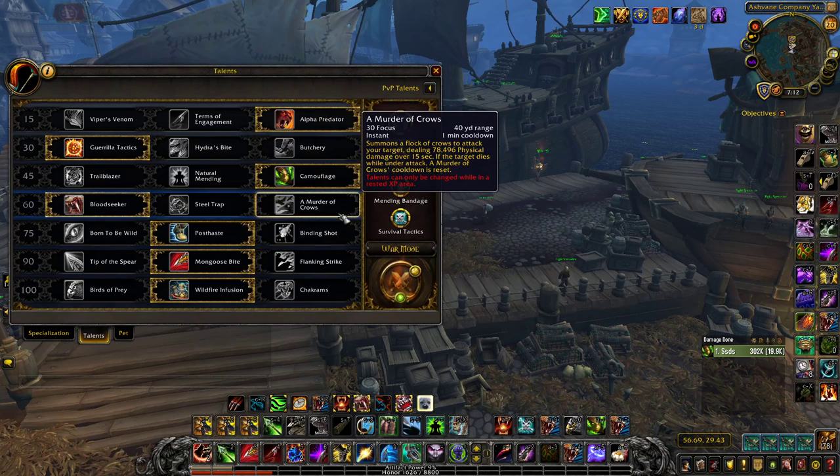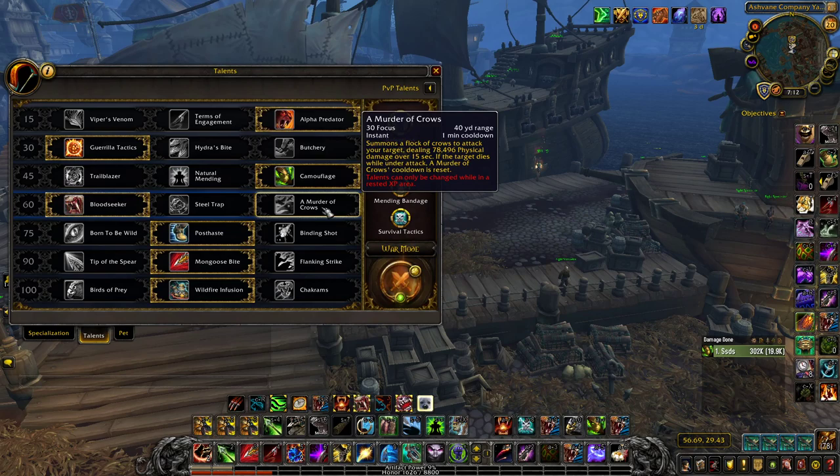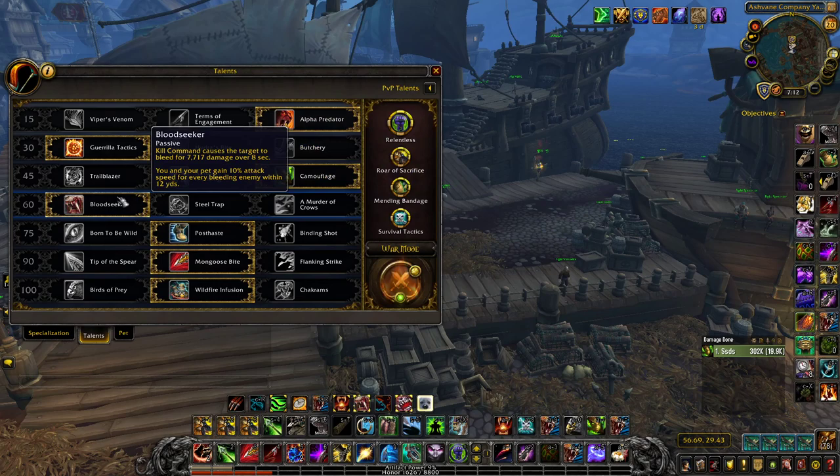Next tier: Bloodseeker, Steel Trap, and Murder of Crows. Bloodseeker is more consistent damage; Murder of Crows has more burst. They roughly equal the same total damage, but Bloodseeker edges out Crows over a longer game or when target swapping. This is largely preference. If you want extra burst, use Crows before a stun trap. If you want consistency, go Bloodseeker. Importantly: if you're ever attacking a plate target — DK, Paladin, or Warrior — always take Bloodseeker, because Crows' damage is significantly reduced against plate.